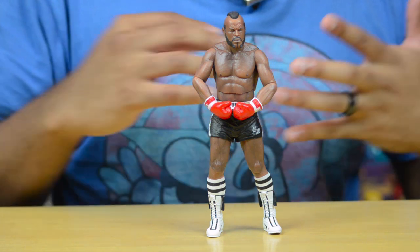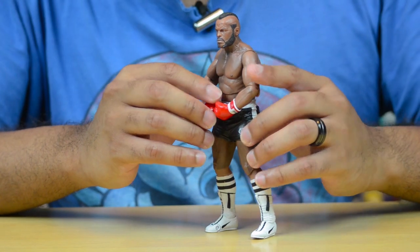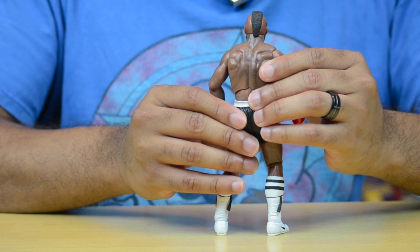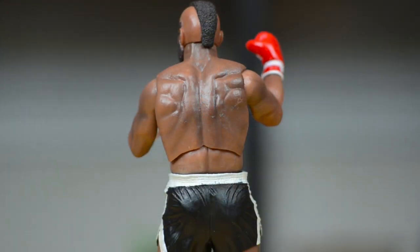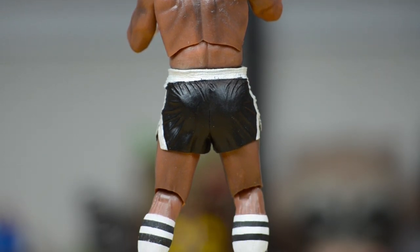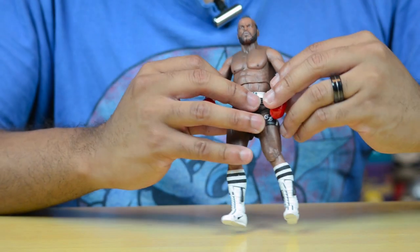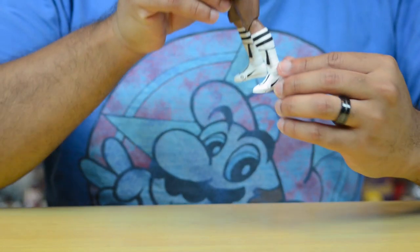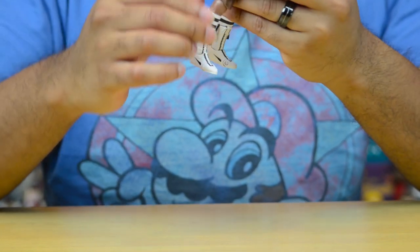Clubber Lang also has the same shiny body as Rocky because, you know, boxers are oiled up and sweaty. You can see the muscular definition on his chest, arms, and back, and there's even different shading — his skin tone isn't just one solid color, there are darker areas, and that's great for the shading. He's wearing these black and white trunks that look great. It says 'Clubber' on the front of the elastic and 'CL' for Clubber Lang on the left side. I think the socks came out a little cleaner than on Rocky, and he also has tassels on either side.